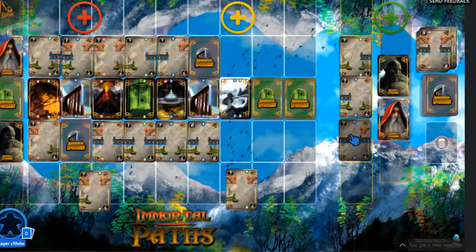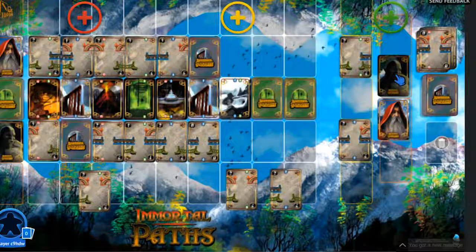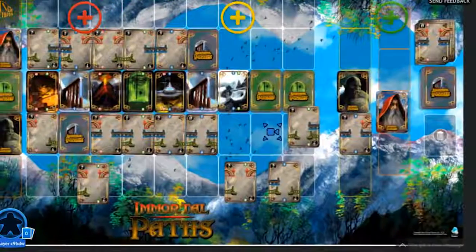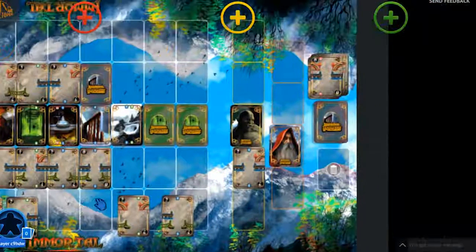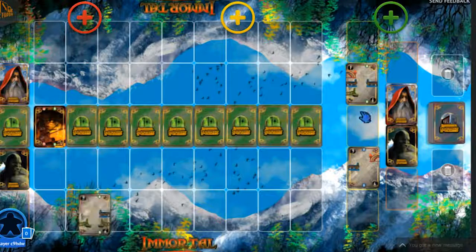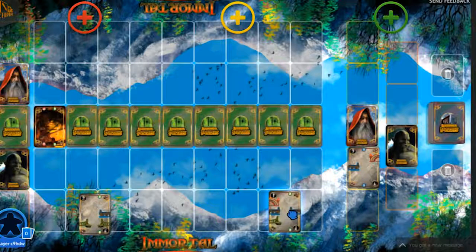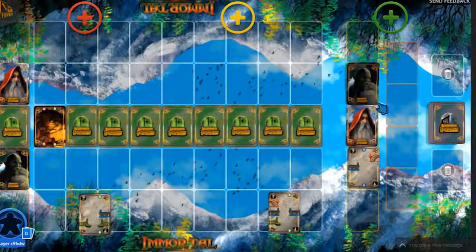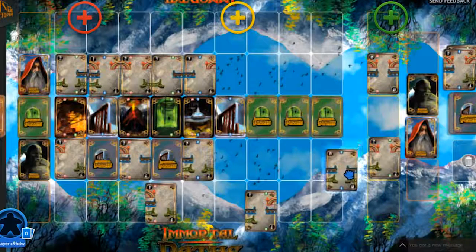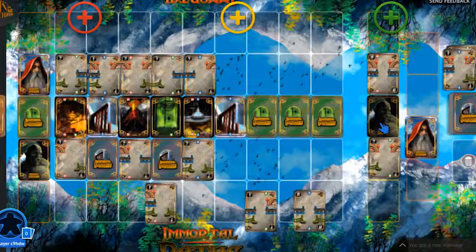Drawing bridge cards is strategic and a huge part of the game. Depending on what bridge cards players choose affects the draw order in the next round. Players must balance choosing higher scoring cards with drawing later in the next round. Choosing a lower scoring card will enable a player to draw first in the next round. In this example, the wizard chooses first and picks the middle bridge card, whereas the orc chooses second and picks the top bridge card. This means the draw order in the next round would be the orc first, then the wizard. Choosing a competitor's desired card may make the difference between winning and losing.